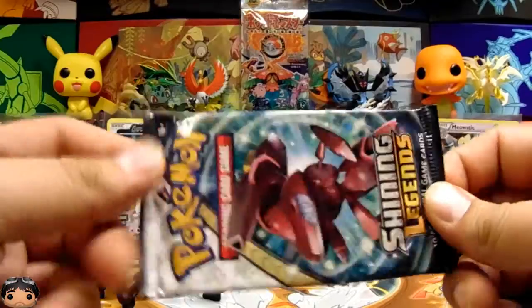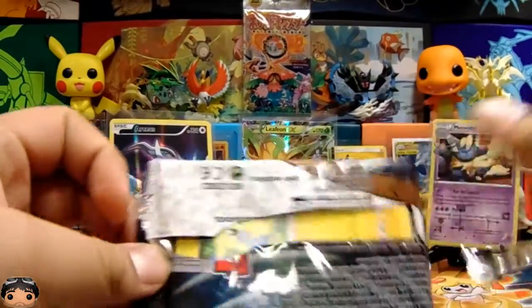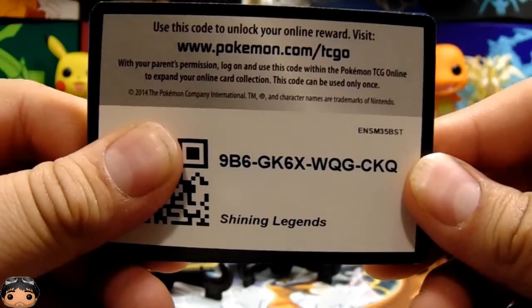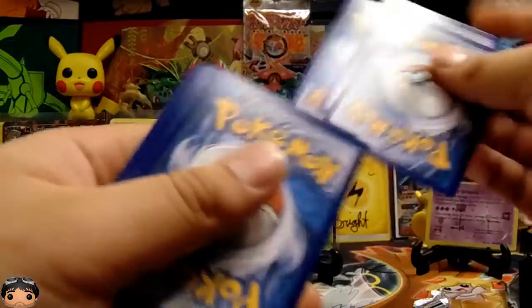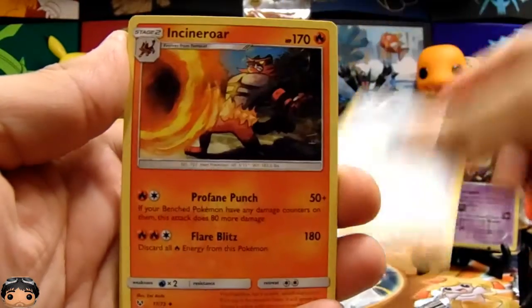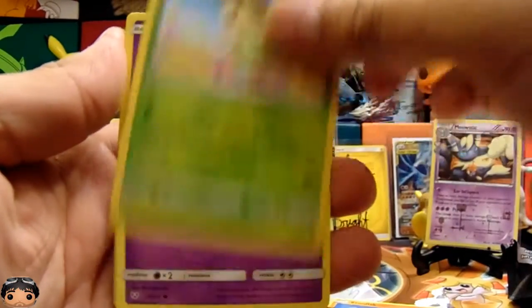Let's do a Shiny Legends pack — I just want to keep pulling holos. That was awesome. Usually I try to save these Shiny Legends for really bad days where we're not pulling anything. I have a Pokemon high right now, I don't want to come down at all. Here's the Dusk Ball. Some Pokemon — Mimikyu, Stunfisk, Breloom.